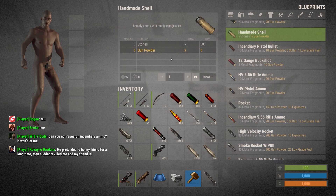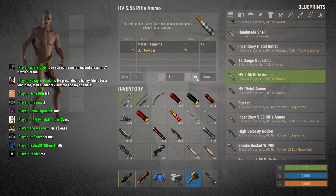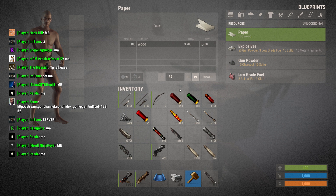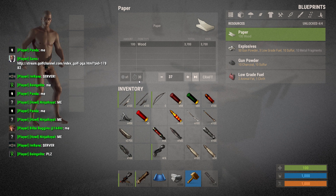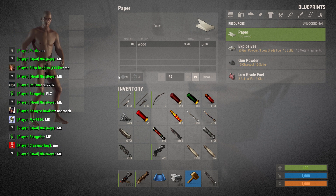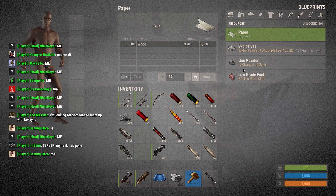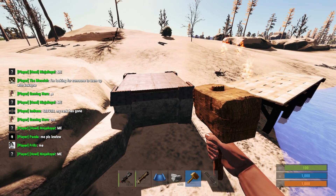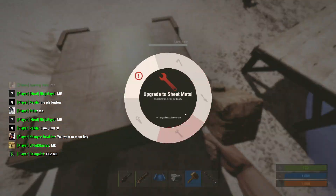They've done a lot of work on the UI to make it more obvious with everything. For crafting, you can press plus or press the button to craft the maximum amount you can make. You can see how long it's going to take to craft items individually — this is an Instacraft server, so on a normal server multiply the time by 30. It also shows how many items you get from each craft — for example, for low-grade fuel, you get five each time you craft it.